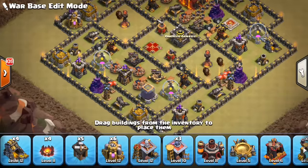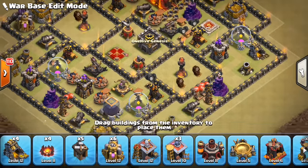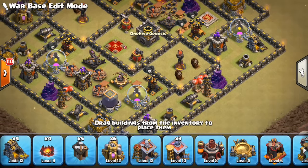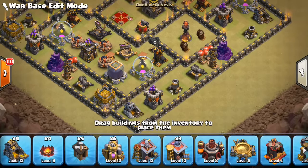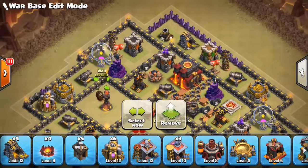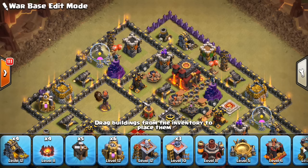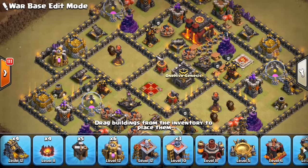On the outside, we have these really long, skinny compartments that are hard to funnel Valks through. Don't make it a small compartment because it's easy for Valks to go through. If you have them spread out, the Valks could just run along the perimeter. Don't cut these off with walls because it makes it way easier to funnel Valks into the next layer of the base. Keep these skinny compartments on the outside — they'll make it more of a headache to funnel Valks or Bowlers into a base.